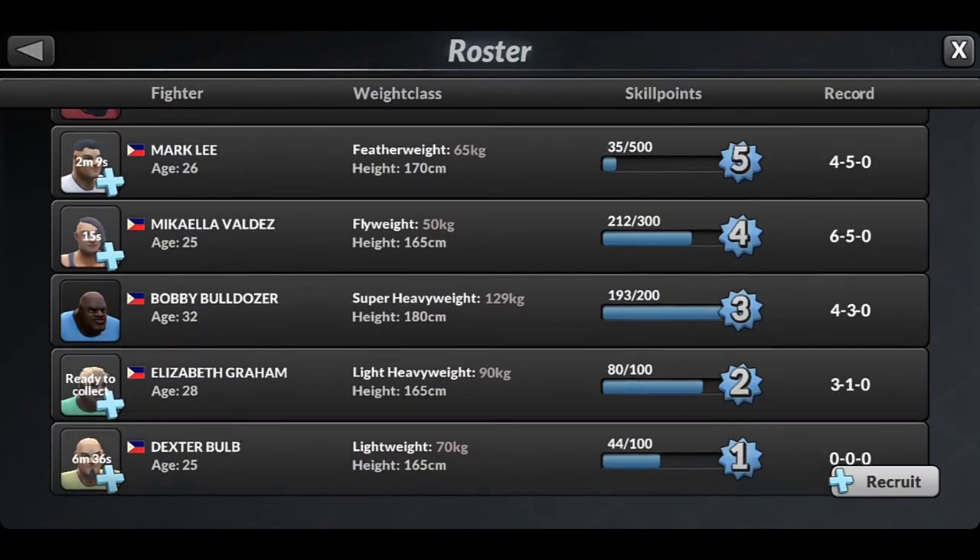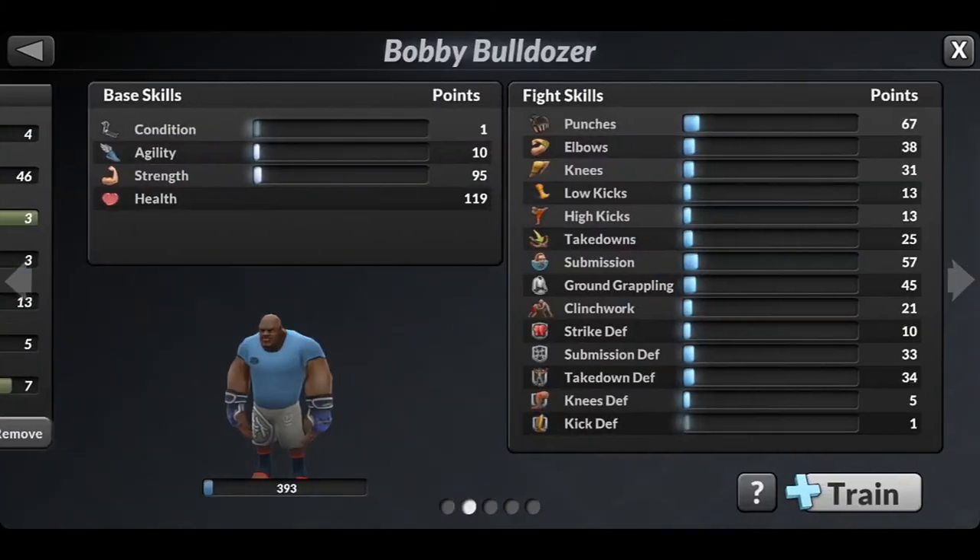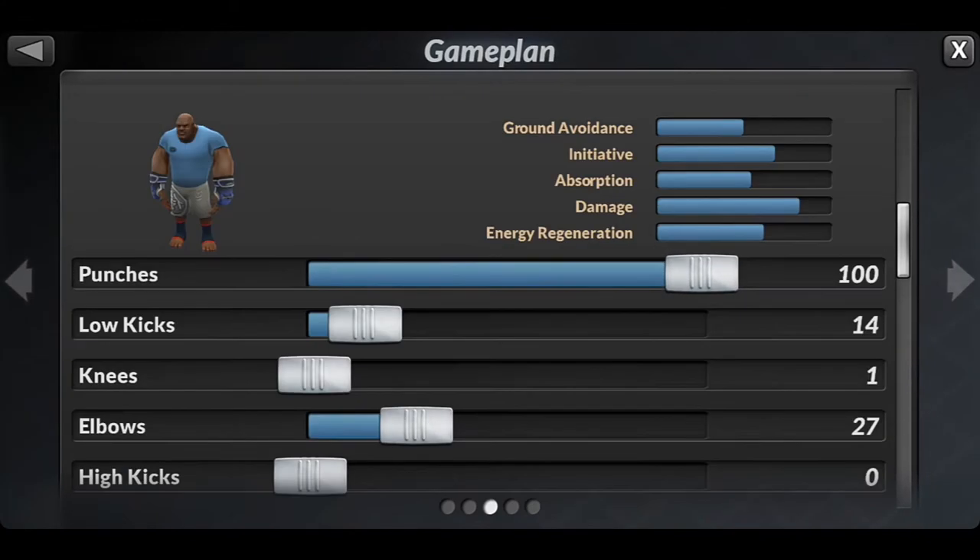First, go to the roster, choose a player, go to the game plan, and swipe up until you reach the bottom.